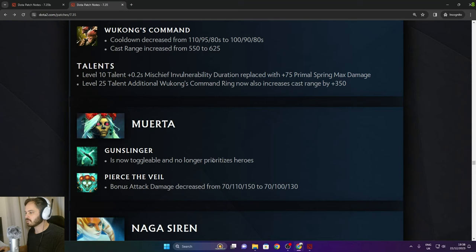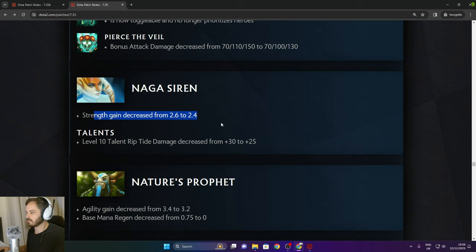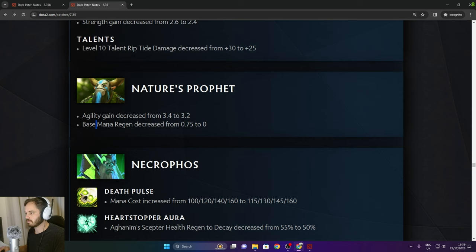Monkey King: Gunsling is now toggleable and no longer prioritizes heroes — that's a nerf. Piers the Veil bonus attack damage decreased from 150 to 130 in the late game. Naga Siren: strength gain decreased from 2.6 to 2.4. Level 10 talent Rip Tide damage decreased from 30 to 25. Nature's Prophet: agility gain decreased from 3.4 to 3.2, and base mana regen decreased.